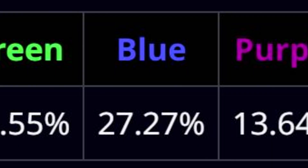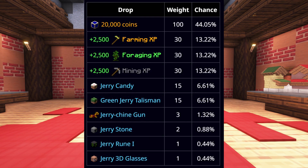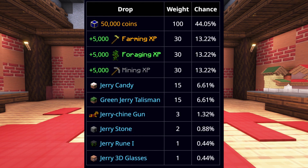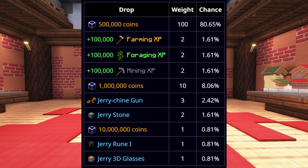Green, which has a 54% chance; blue, 27% chance; purple, 13% chance; and golden, 4.5% chance. These are the drops that you can get from green Jerry boxes, these are the drops from blue Jerry boxes, these are the drops from purple Jerry boxes, and these are the drops from golden Jerry boxes.